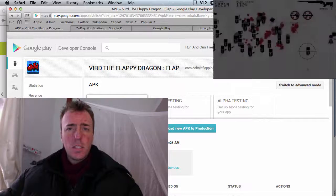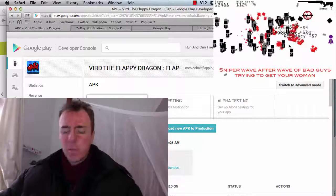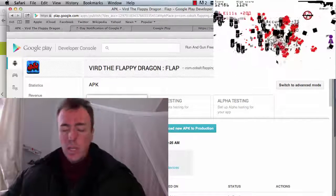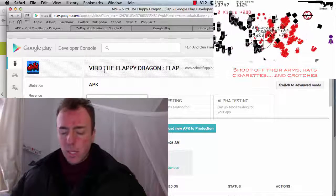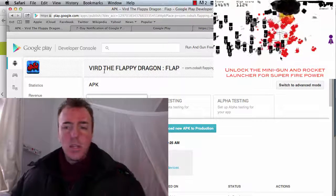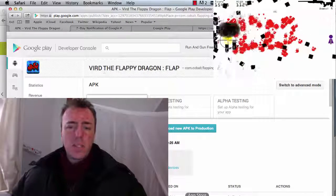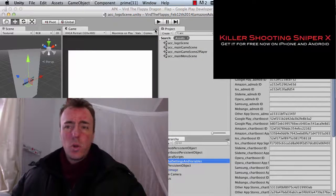Hey guys, I'm back. This is part two of the developer diary video, updating the Flappy Dragon game with a new name and uploading it to Google Play because of some term violations — a seven-day notification from Google Play. At the end of part one, the audio got cut off and I got frozen. I just noticed it through Camtasia, my recording software. I think it's because I was building the game onto the device as I was recording, so I won't do that again.